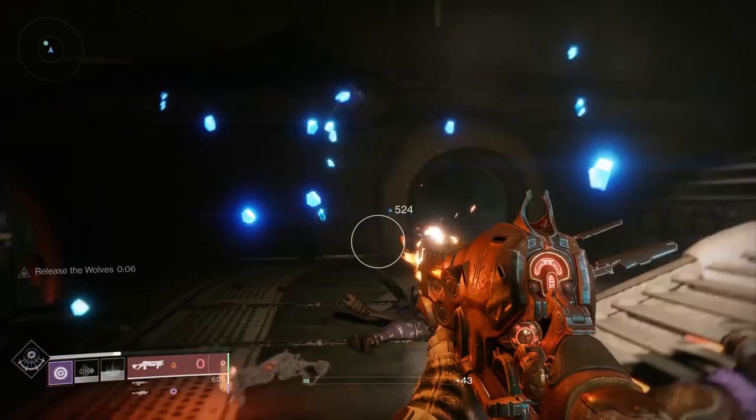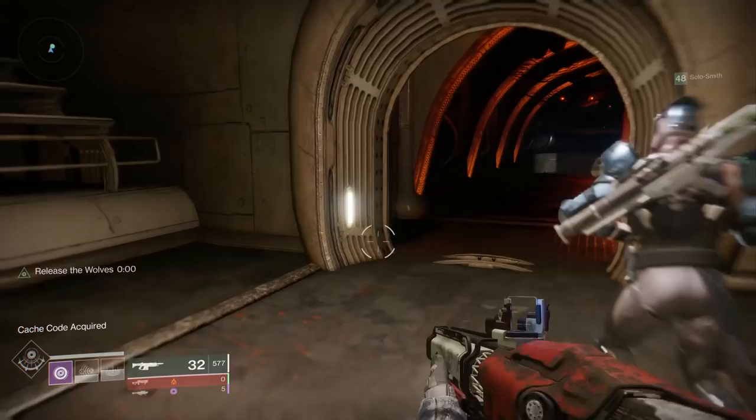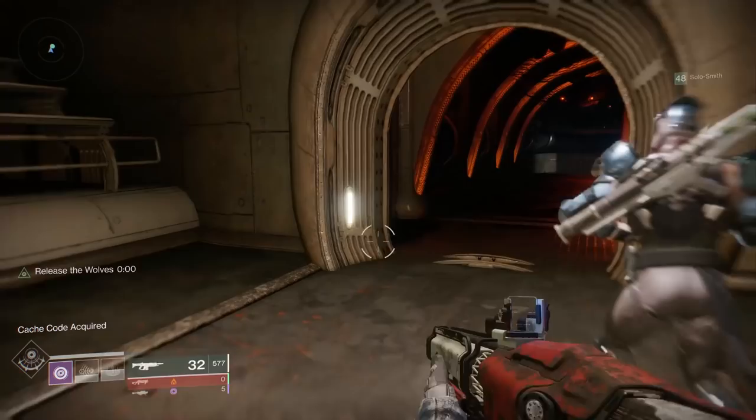When you finally beat the boss, you'll get the key to the chest — the treasure chest — as usual. Then head right to the right of his throne and follow this all the way to the end. It will open a treasure chest, and you will get the item you need for the second part of the riddle.